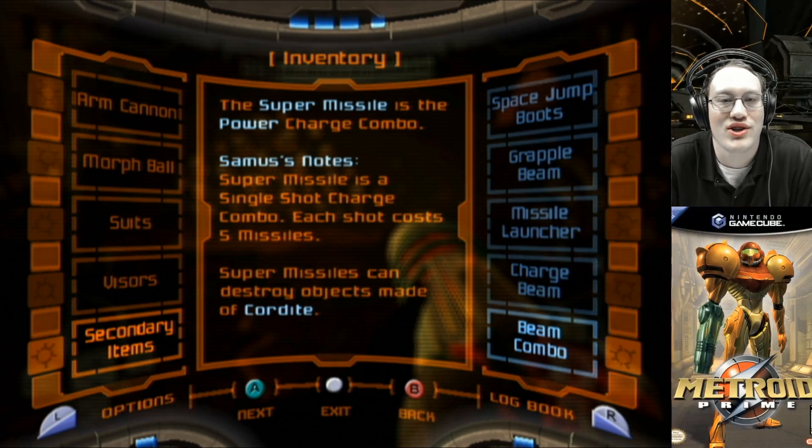The super missile is the power charge combo. Samus' notes: super missile is a single shot charge combo. Each shot costs 5 missiles. Super missiles can destroy objects made of cordite.